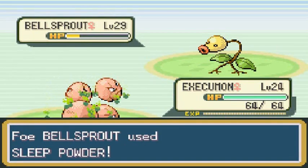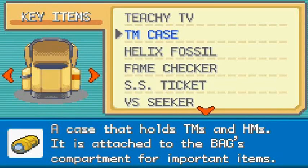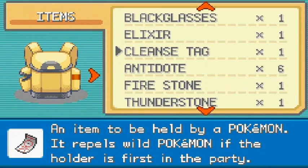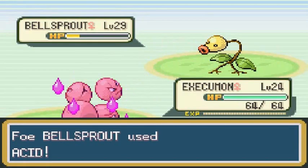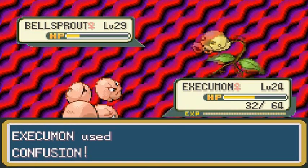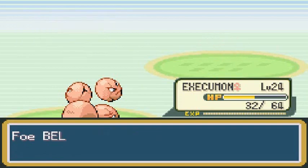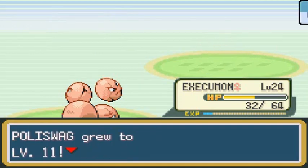Sleep Powder — you gotta love that. Not a good start, but luckily we do have Awakenings. Execumon, you are fully awake. There's that Acid attack — that is powerful. Let's go ahead and finish this guy off with Confusion. Hell yes, Execumon wins and gets experience points! Poliswag is starting to earn levels right here.